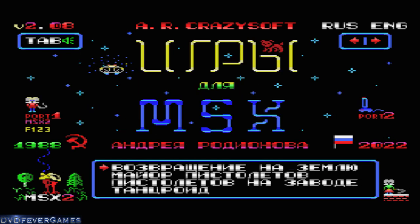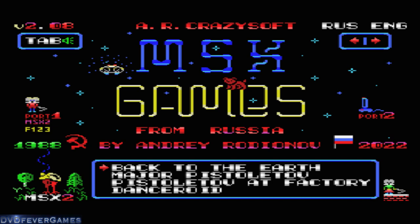I spotted at the top right there's a Russian-English toggle. That makes it easier — now I can see what I'm doing. Pistolov Factory. Let's see how far we get with this.